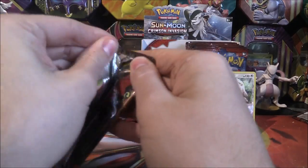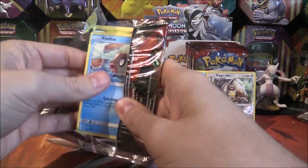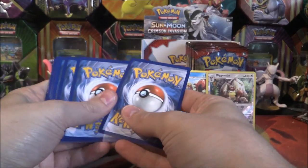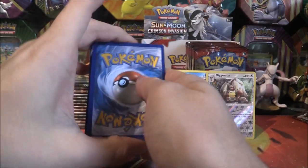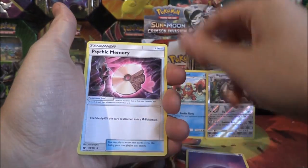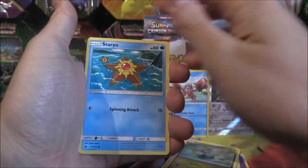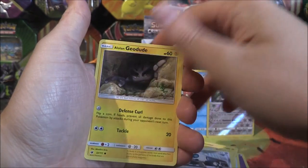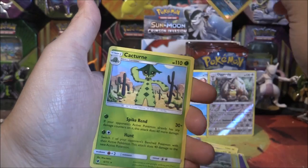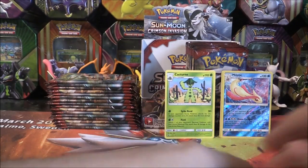On to a Buzzwole pack now. We have a Psychic Energy, Psychic Memory, Mawile, Alolan Graveler, Feevas, Jangmo-o, Staryu, Aron, Alolan Geodude, a Reverse Holo Milotic, and a Cacturne. That's pretty cool — first Reverse Holo there of Milotic.